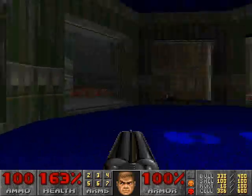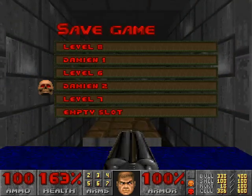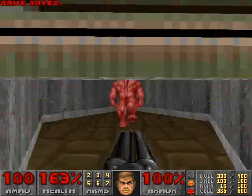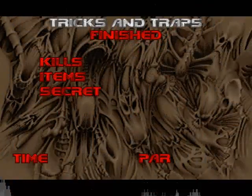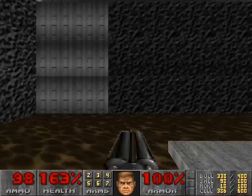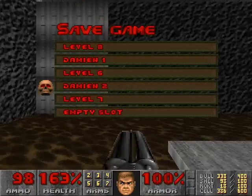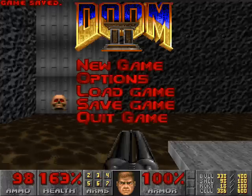That one really is not worth going into. And this is the way to the exit, which is guarded by one demon. Tricks and Traps is finished. The Pit is next, and it has amazing music. But that will be for next time. When we come back, folks, more Doom 2. Until then, folks, until then.